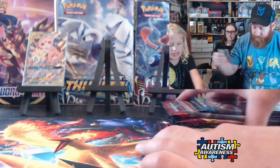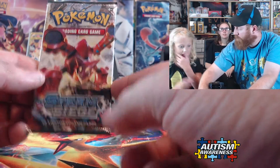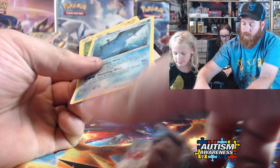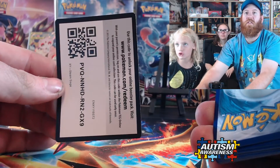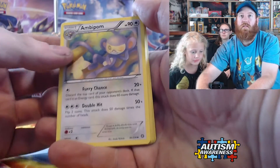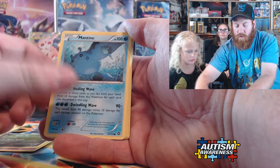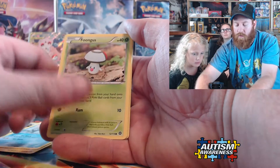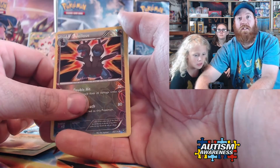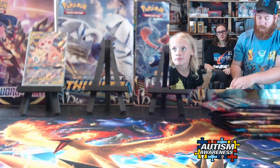You ready? Let's start with everybody's favorite set — Steam Siege. It's an X and Y pack — no energy, cause it's X and Y. That's rude. Let's see: Ambipom, Nidorino. Nidorino. Don't get mad.